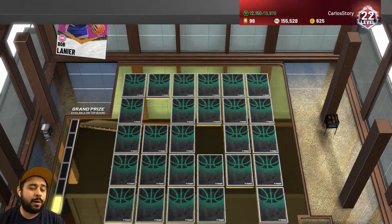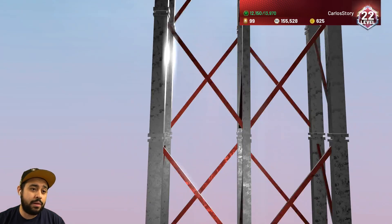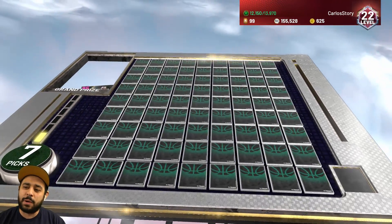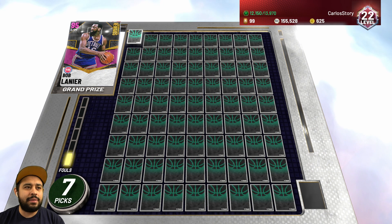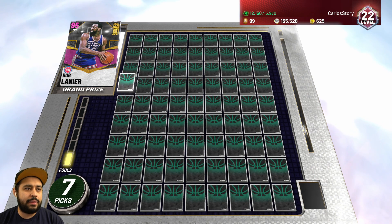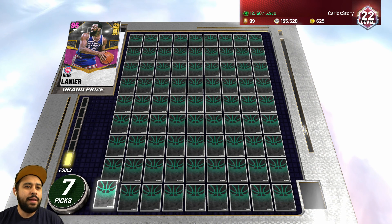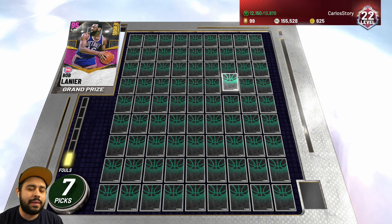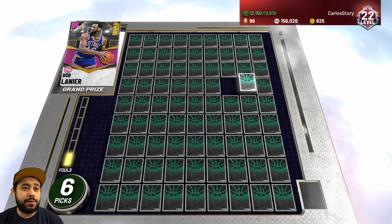We have exactly seven picks right now. This has to be the video where I get the free Pink Diamond — it has to be. Do you guys have faith? Because I think we're going to need it. Now we're at the grand prize board. As you can see, it's nine by nine — so it's 81 squares. We have a 1 in 81 chance of getting it and we have seven picks. I've seen people get it in the corners.